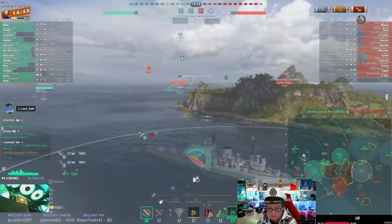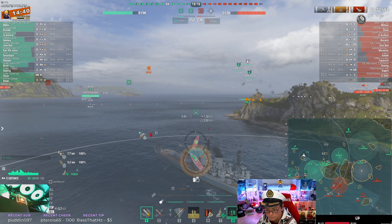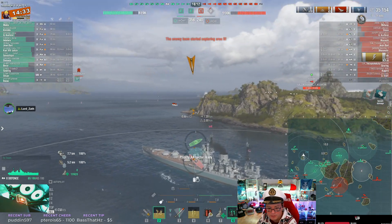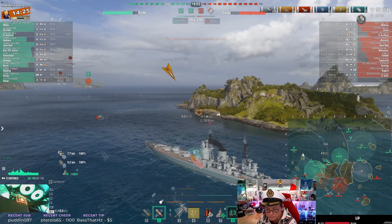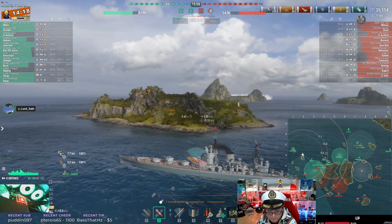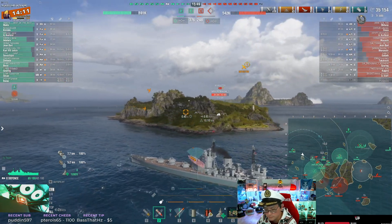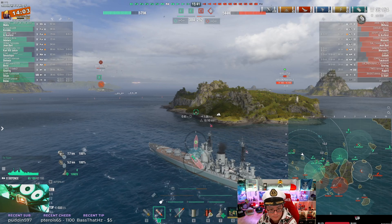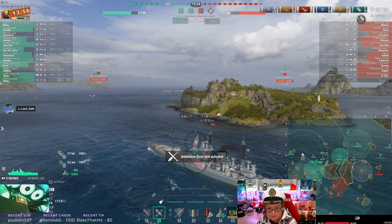I might space out your depth charges a little bit more — you want to try to get the sub on DCP and then get a full fire or flood on him. ASW is available and you were spending a lot of time looking for him. Here comes Musashi salvos. Worcester turned away and went south — that's good for you, he can't get you on radar now.